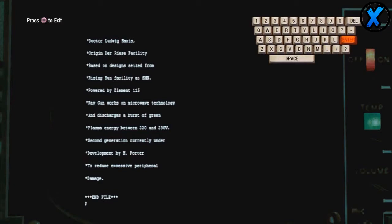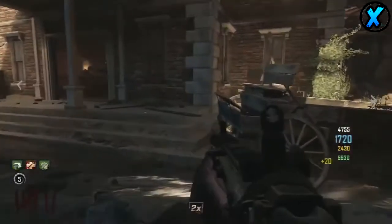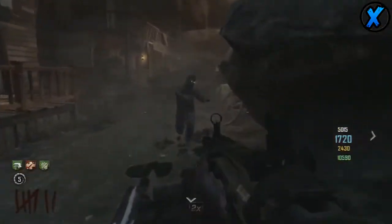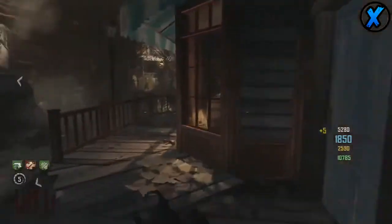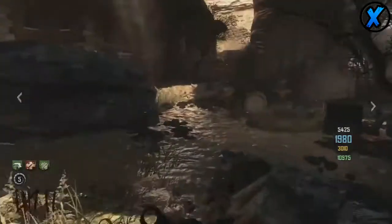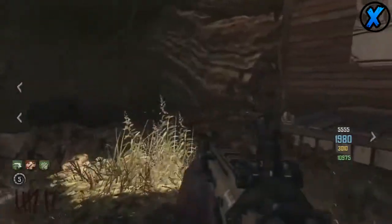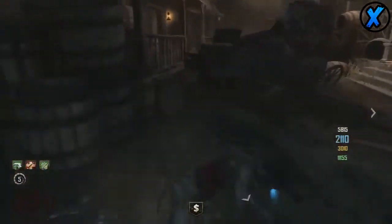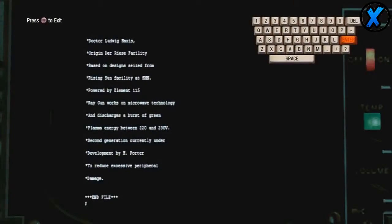It continues: 'Second generation currently under development by H. Porter.' A lot of people probably read this and thought, well, 'second generation' maybe means the upgraded version — the Ray Gun when you Pack-a-Punch it. I was looking into that too, wondering if it meant a second generation Wunderwaffe DG-2, and I saw one that said second generation DG-3, which is the Pack-a-Punch version. So a lot of people probably assumed second generation meant the Pack-a-Punch.